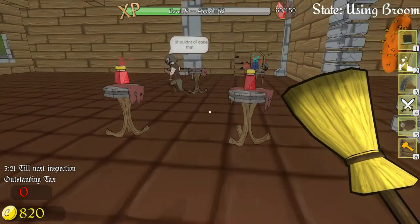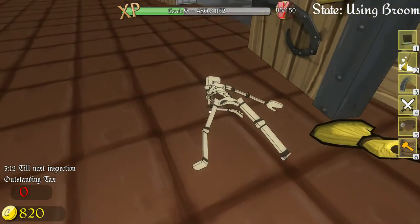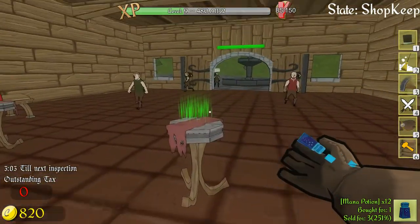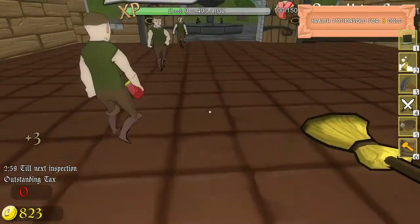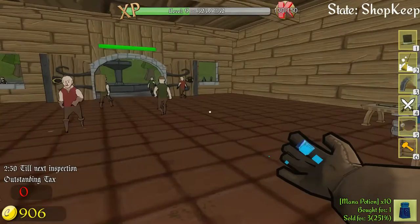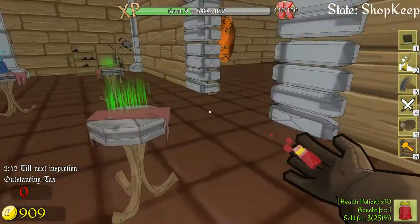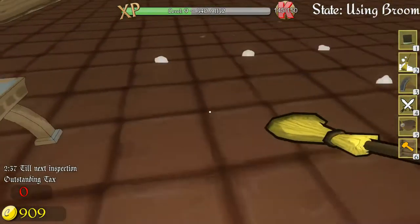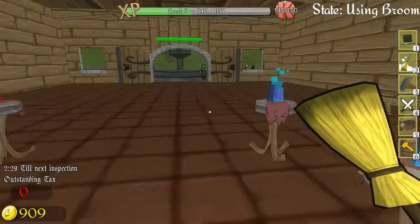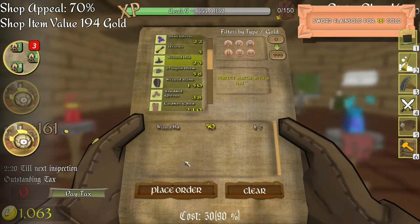Let's check out the repairing here. Pick that up, clean this up - that's hilarious. Those wizard's hats sold already. This one got knocked off. Perfect. There we go. I need some more wizard's hats. Where are we - there we go.